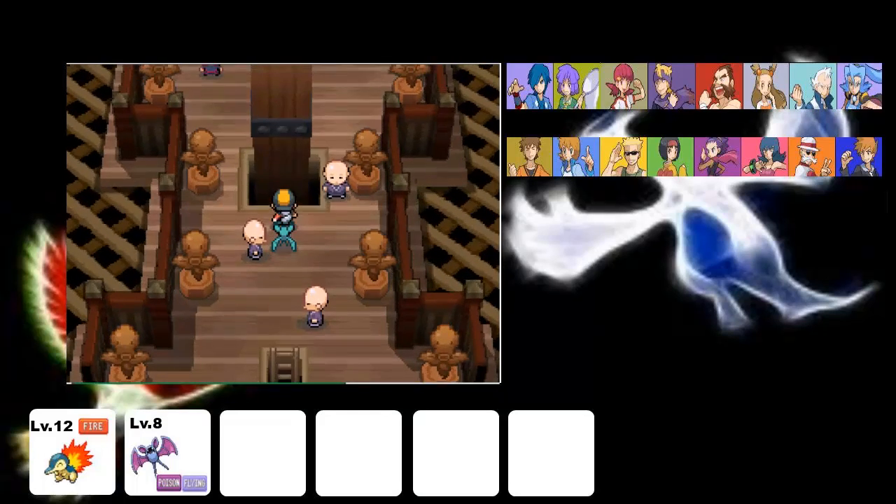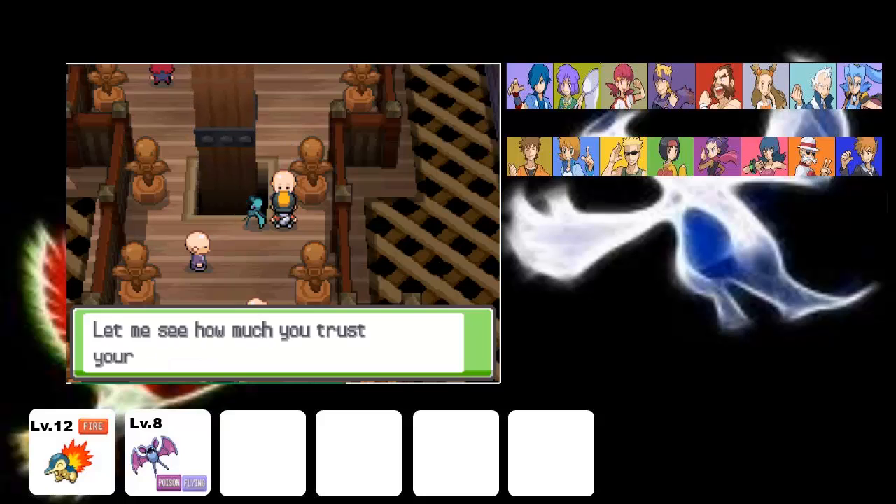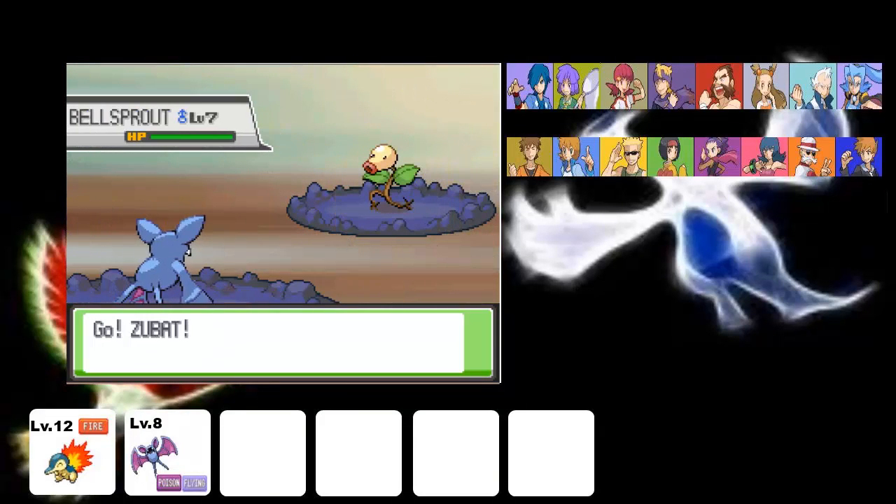There's going to be one Pokemon that this Master Sage has that I will not be switching out for, and that is Hoot-Hoot, because I need Cyndaquil there the whole time.